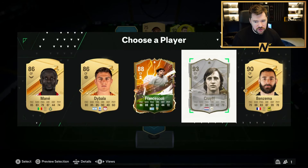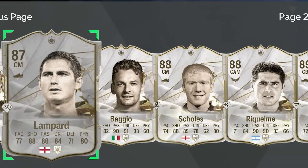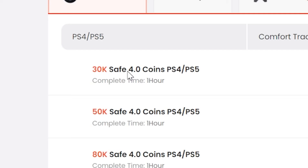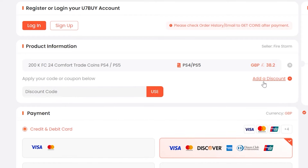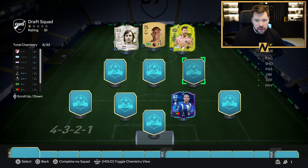Starting with a 93 Cruyff is not ideal — we want the 95 Cruyff really. If you want to be able to afford the best players and open the best packs in FC24, go to u7buy.com to buy your EA FC24 coins. It's cheaper than buying FC points and just as reliable. They already offer some of the best prices out there, but you can get an extra 6% off using promo code NEP at checkout.